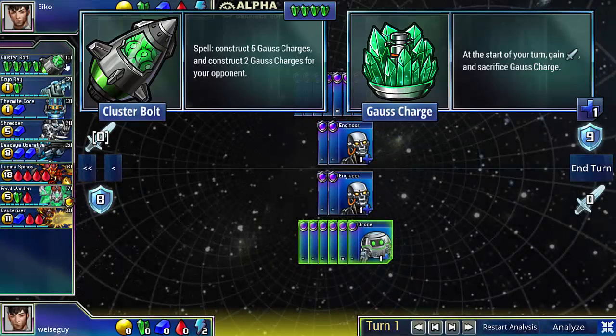the trick to Clusterbolt is there's only 10 supply. So at most, your opponent will only be able to do 50 points of damage to you — 10 supply, each Clusterbolt does 5 damage, so 50.